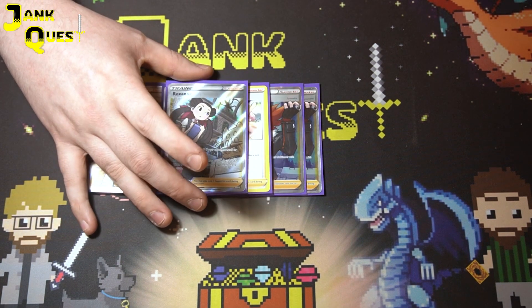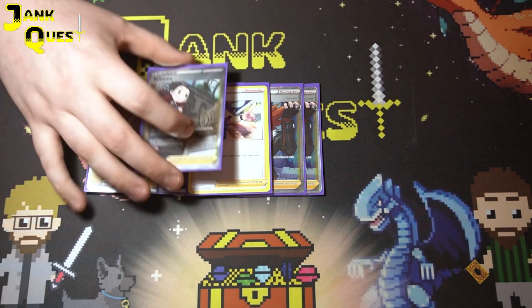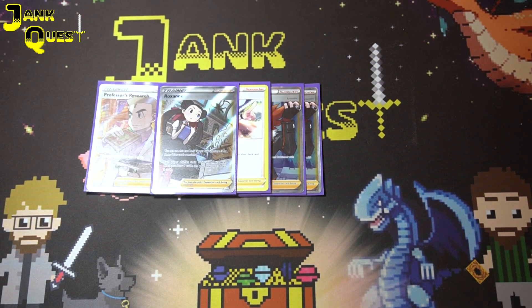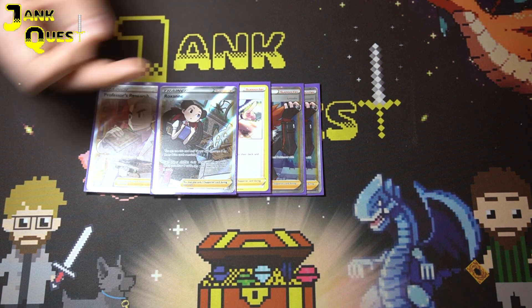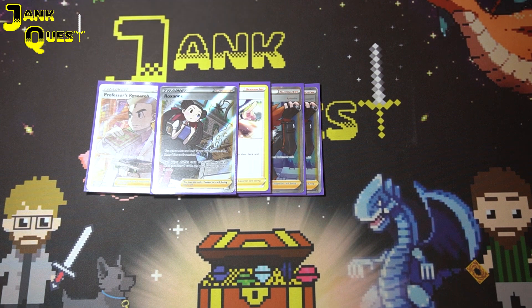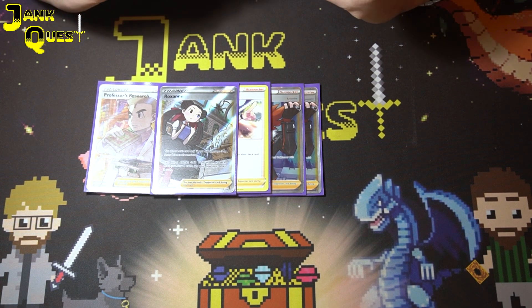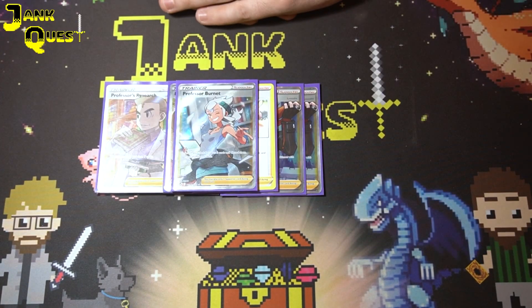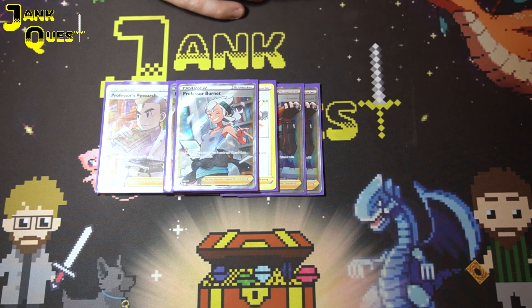For hand manipulation, now that Marnie's gone we're playing one copy of Judge — just a worse version of Marnie. We're also playing one copy of Roxanne, because in the late game this is phenomenal: putting your opponent down to two cards while you draw six. We're playing two copies of Lumineon, so it's not a problem to search that out. A card that's really important post-rotation in this deck is Professor Burnett — it's like a safety net. If I look at my hand and I don't feel confident I can get the engine going, as long as I can get to Professor Burnett with a Lumineon or something, you should be able to set up that way. It's not always optimal but it gives you some backup.